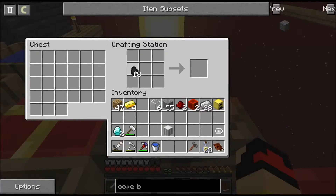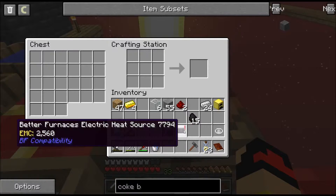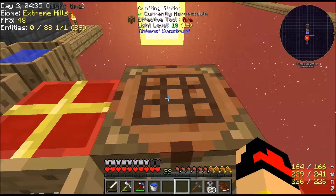We've upgraded - there we go, they can go off and do their job. We can do this, which I think is this way - boom! And that is our Better Furnace Electrical Heat Source.